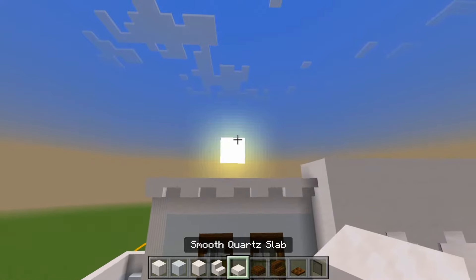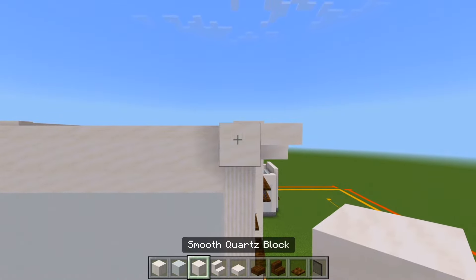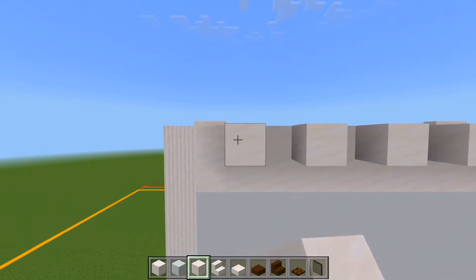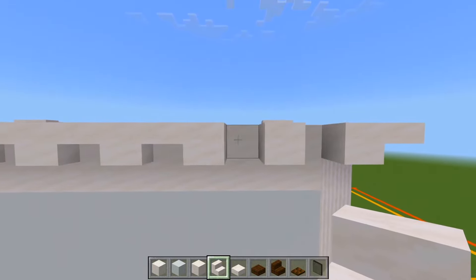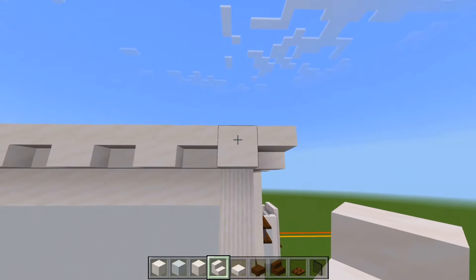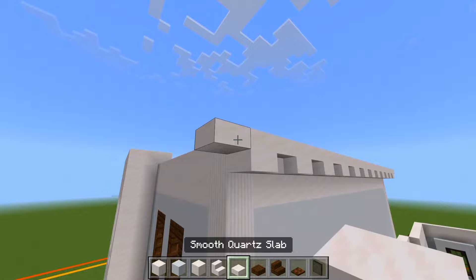Switch back to the smooth quartz slab. Place one right next to that full block, then work your way back. Start here with a full block and just skip over every other space with the full block. All those empty spaces will be filled in with an upside down smooth quartz stair. Always want to make sure the final block that's lined up where the corner is, is a full block of smooth quartz. The final corner on the outer edge will be a slab.